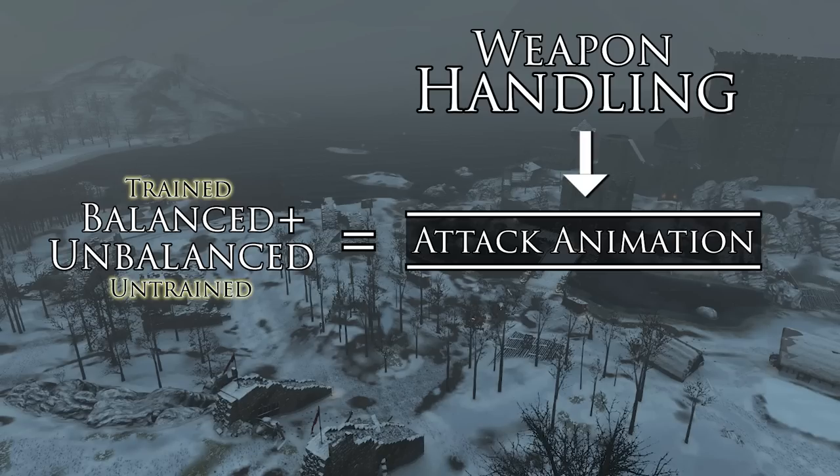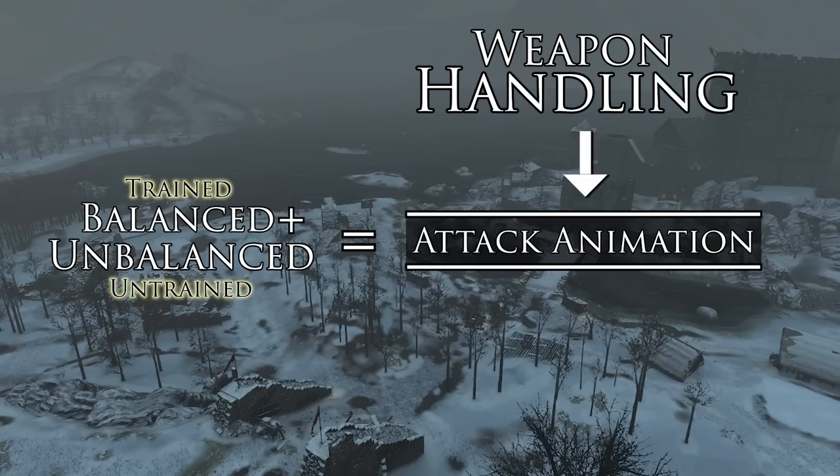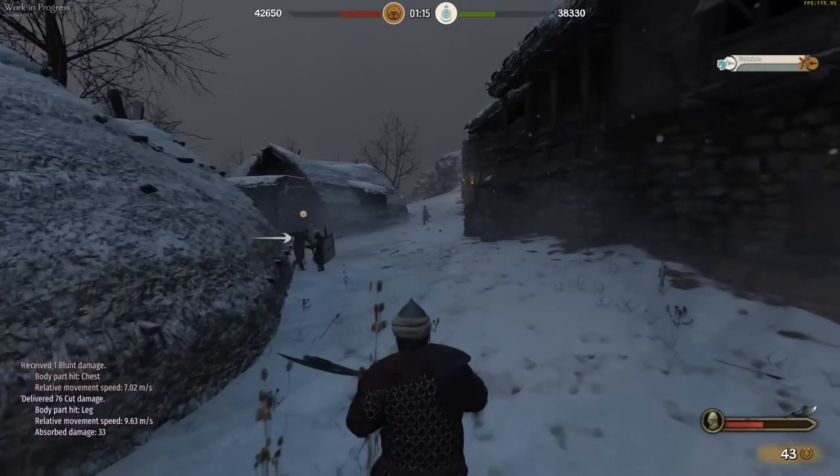If you have a shoddy weapon made by an amateur blacksmith, it may have lower handling, and thus more of the unbalanced animation and lower potential for damage. So the weapon handling stat overall affects the attack animation, and the better that animation is, the more damage you'll potentially do. You may have 80% balanced and 20% unbalanced — a great animation with higher potential for good damage. Or if it's a crappy weapon, it may be only 20% balanced and 80% unbalanced.